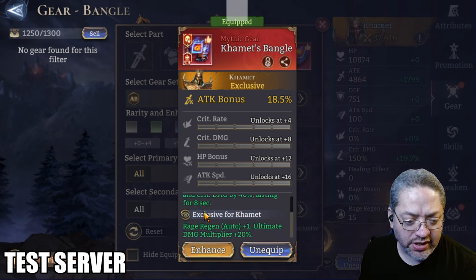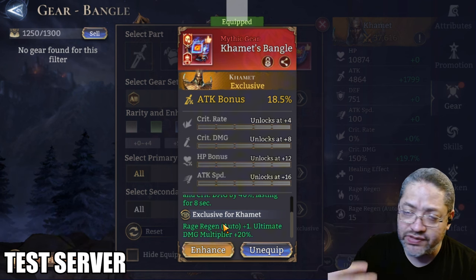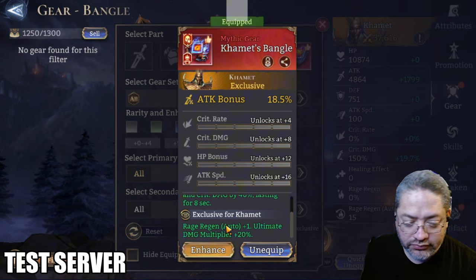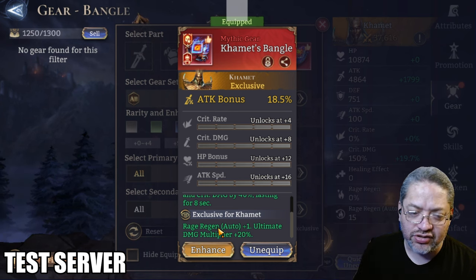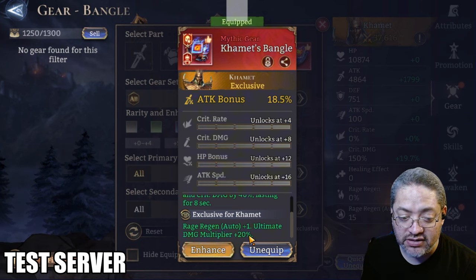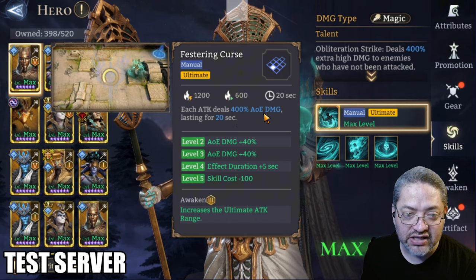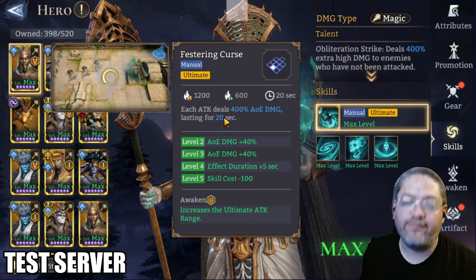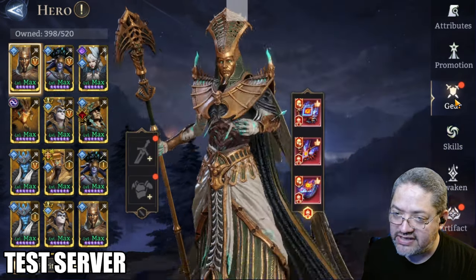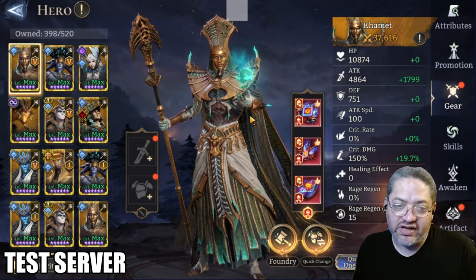Command's special attribute is going to give him rage regen auto plus one, allowing him to come back to his ultimate a little bit quicker. Sometimes we need to bring in support heroes just to get him boosted to come back quicker. His ultimate will also gain a damage multiplier of plus 20%, so he's going to be dealing an additional 20% in his multiplier. We already know how strong this is — each attack deals 400% AOE damage if you have the skill fully maxed lasting for 20 seconds. We're going to have to test that to see how efficient it is in the Hell Lament set compared to a Soulbound Arcana set.